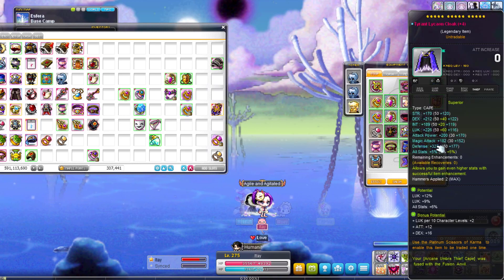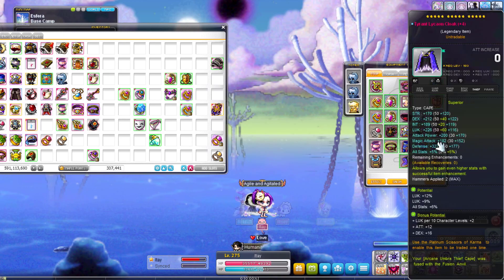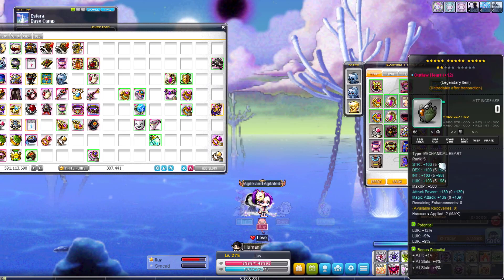My Tyrant cape — very old cape actually. I X-scrolled it because it was not primed, it was pretty bad. Chaos scrolled, then traced it, then X-scrolled it to make it good, so it has 200 weapon attack which is pretty good.